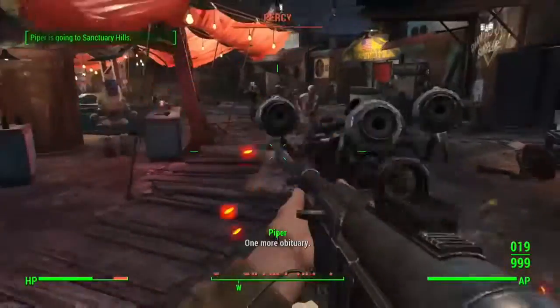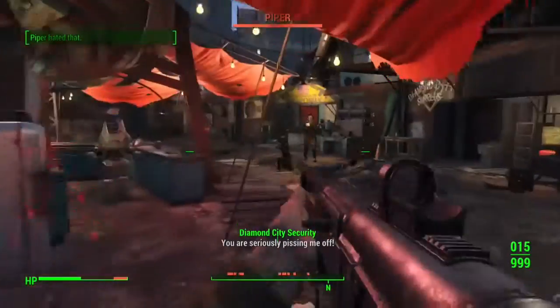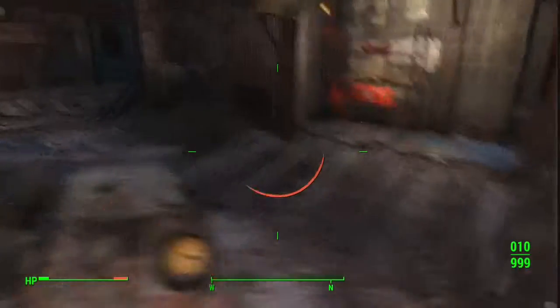If you want to get Overseer's Guardian, it was in my first episode of Fallout 4 World Weapon Guide. And that's it — it's just a beast weapon with good customizations.